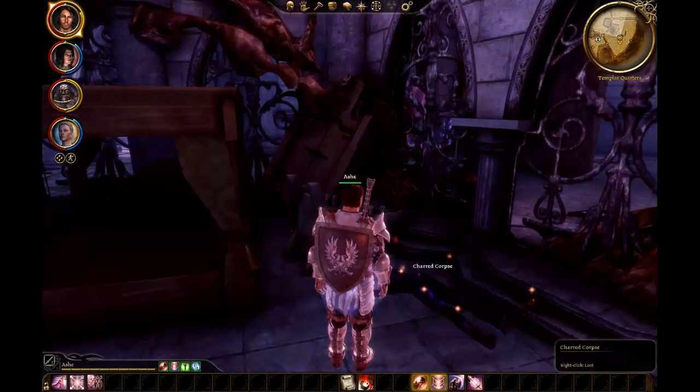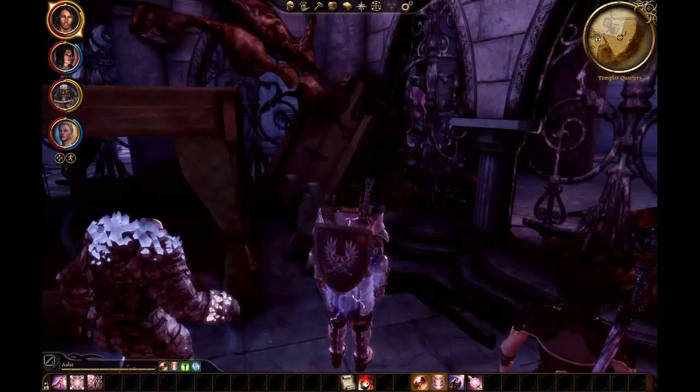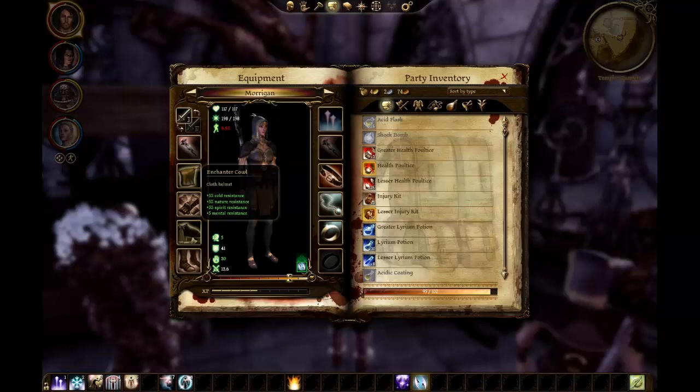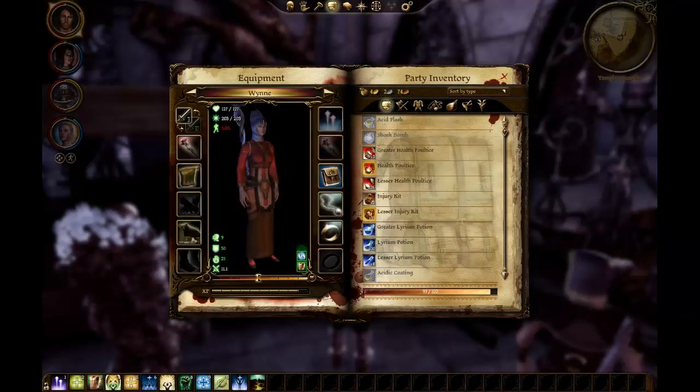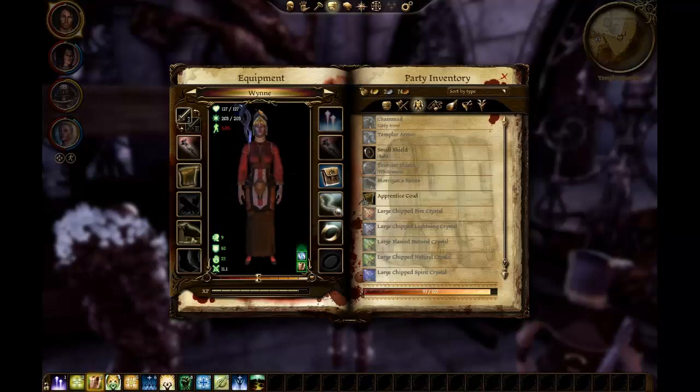Charred corpse. Not charmed course. Ooh, Libertarian's Cowl. 12 defense — that is quite good. Take that. Who should we give it to? Probably Wynne, I think. Does Wynne have a helmet? She does, but a crappy one. Probably should give it to her. Libertarian's Cowl — it has mana regen, and I want my healer to have as much mana as I can get her. There you go.